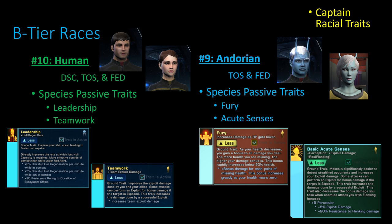Starting B tier at number nine is Andorians. They get Acute Senses like a few others, but also a trait called Fury, which is really nice especially for those in ground combat who don't have really good builds. What Fury does is give you even more damage whenever your health gets lower. Yes, technically if your health never decreases it's worthless, but for the vast majority of players — especially since this game focuses heavily on space combat — this helps you get through ground combat sections faster.